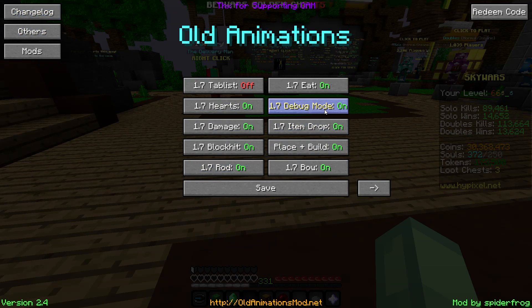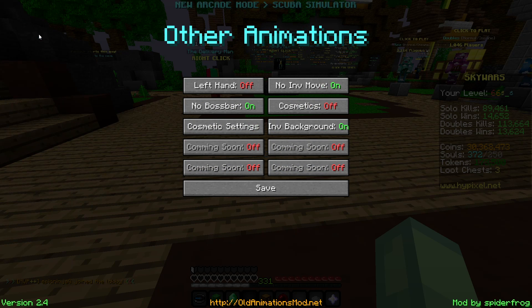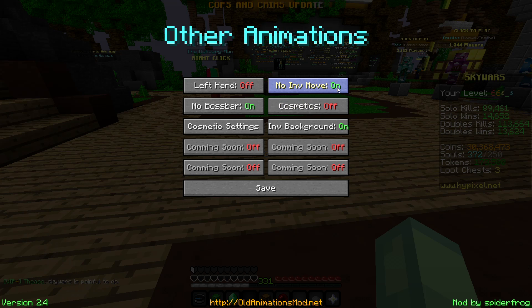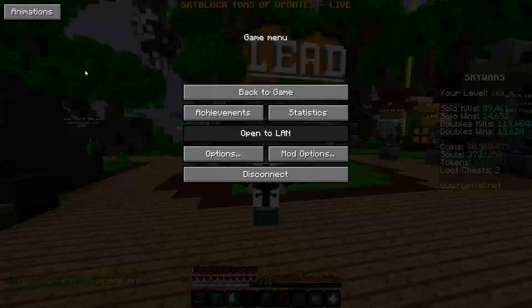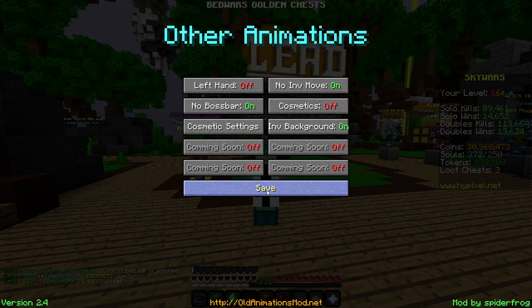Once you pause, you can go into the tab and see all the settings. It also has a left hand option, which I used for a stream — it was funny. There's no inventory move, so if you have potions, your inventory won't shift. There's also a cosmetics toggle — I have dragon wings, but I usually have it off. You can also turn off everyone else's cosmetics if they're annoying you.